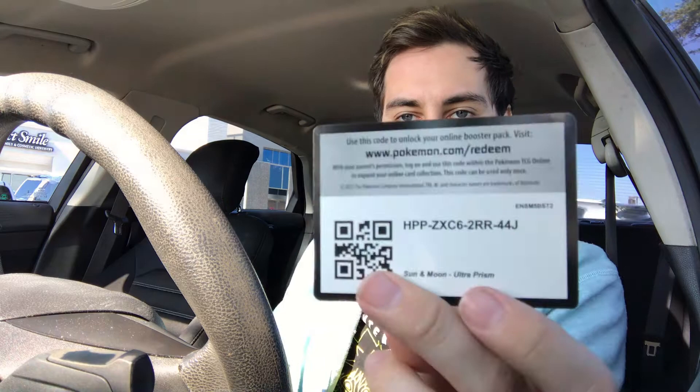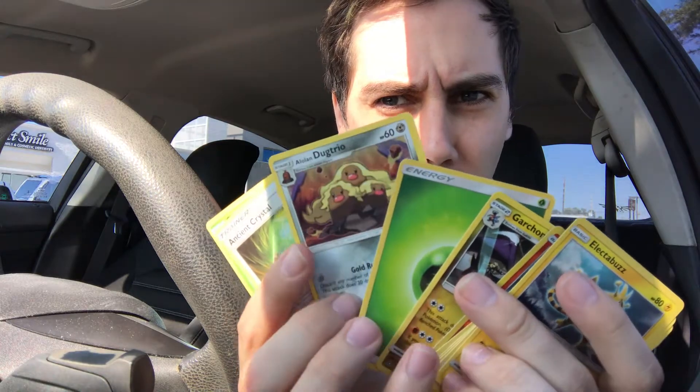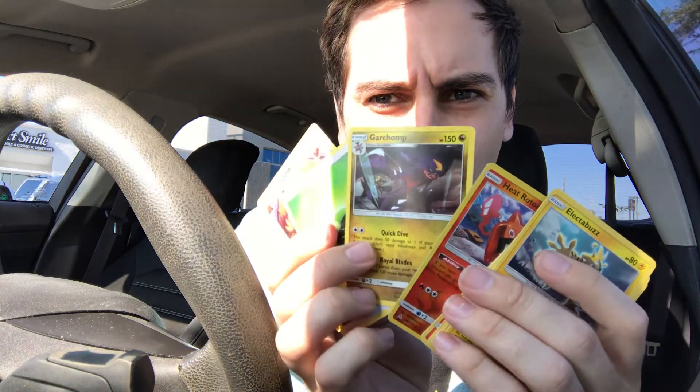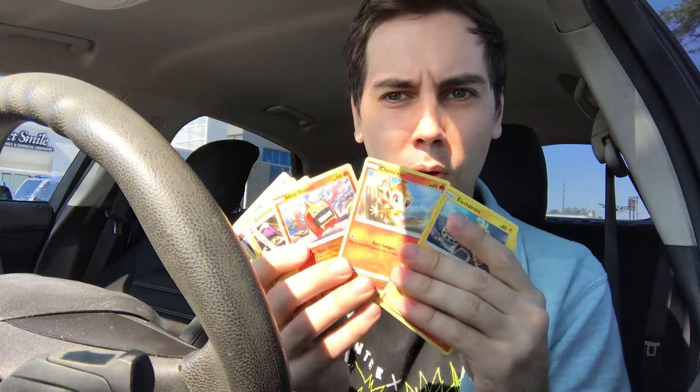So let's hope we get somewhat lucky. First pack, here we go. The code card is green. Our rare is... Garchomp! And we got a Heat Rotom as our reverse holo — that's cool. We're building the Rotom deck as we make the video, that is awesome.